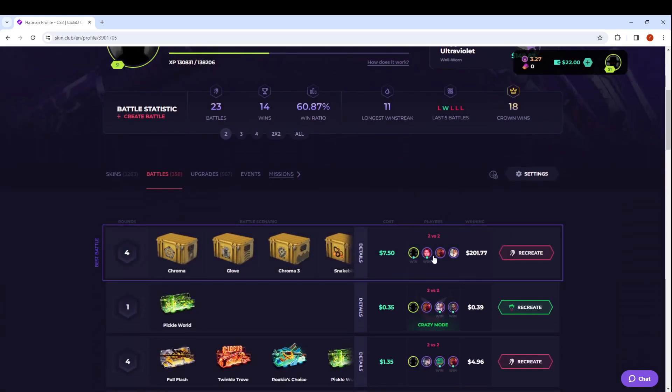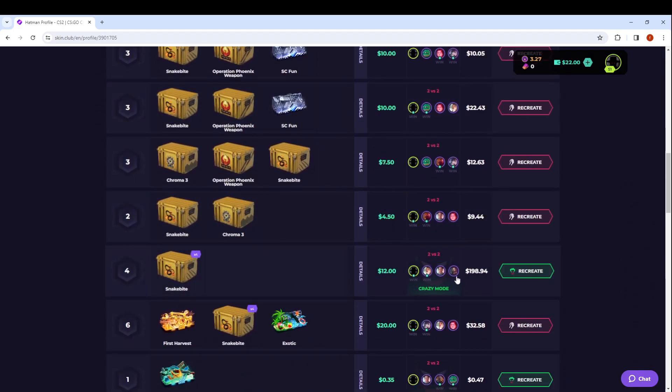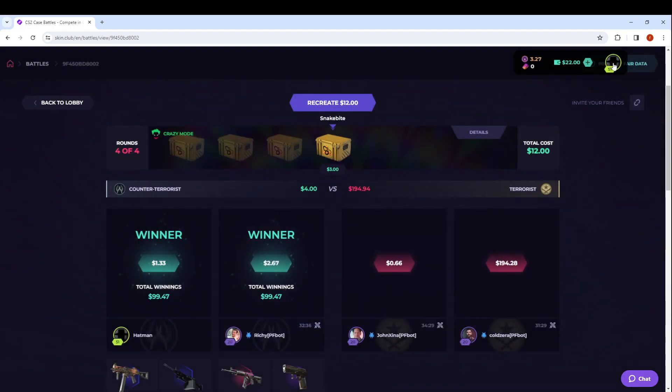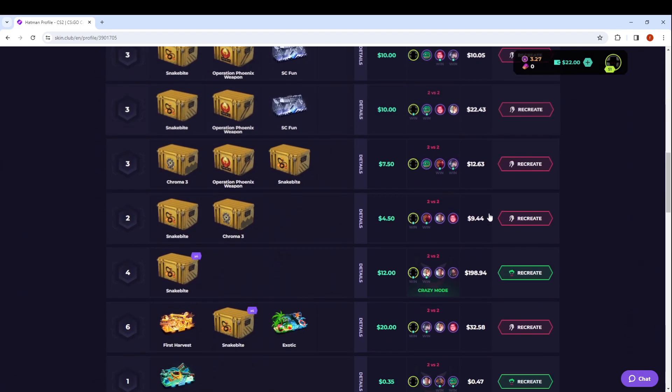We're going to start off with a battle that really paid a lot. Earlier today we were able to catch this crazy mode battle of the snake bites. I've really been enjoying the snake bite cases — they have a very big success rate. The top item has almost a one percent chance to pull, same percent chance to hit the marble fade gloves which I've hit four times, and the same percent for the trader.